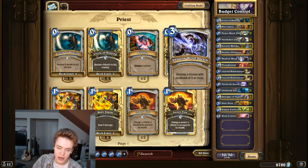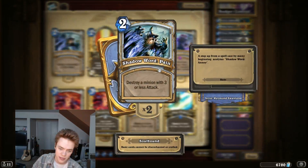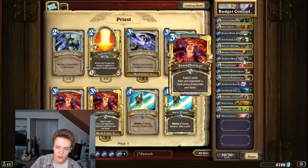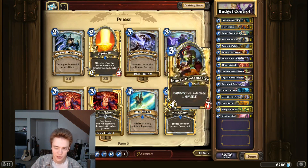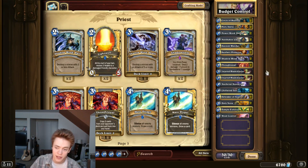Shadow Word: Death is the Shadow Word of choice in this deck. I don't play the two-mana one that destroys smaller creatures, because smaller creatures in the game tend to provide value even if they're killed — like Harvest Golem, for example, or a Nat Pagle that's already drawn a card. There are some exceptions like Scarlet Crusader that you can kill with it, but generally Shadow Word: Death is going to kill the cards that give you a problem — like Ancient of Lore or Cairne. Once you're in the later stages of the game, you need to be able to kill their haymakers, so Shadow Word: Death is the card of choice.